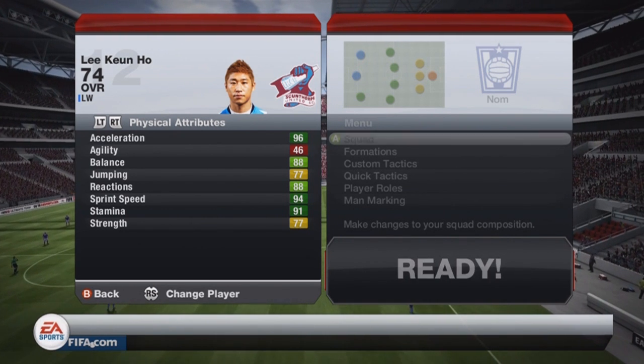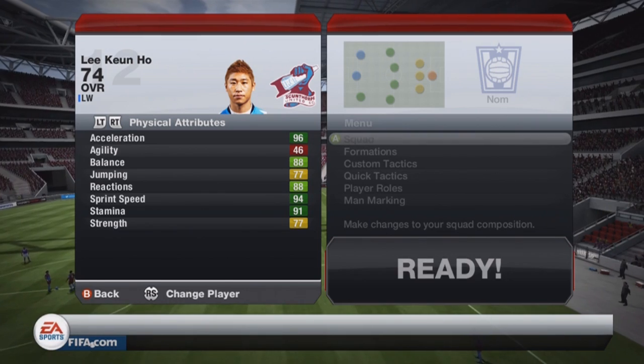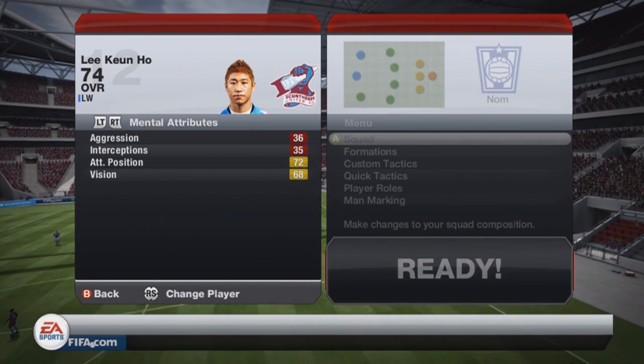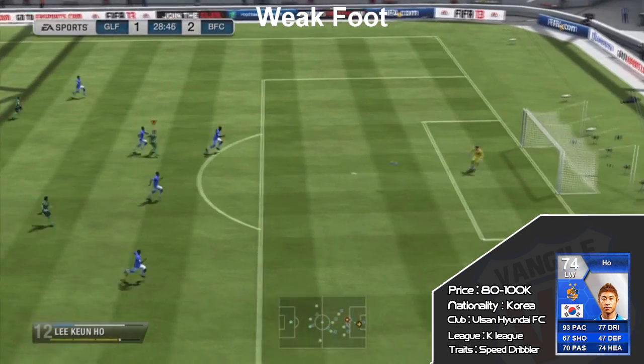He's got 96 acceleration and 94 sprint speed, which is just so deadly. He's brilliant on the left wing, but sometimes he feels like he's meant to be a striker playing on the left wing.